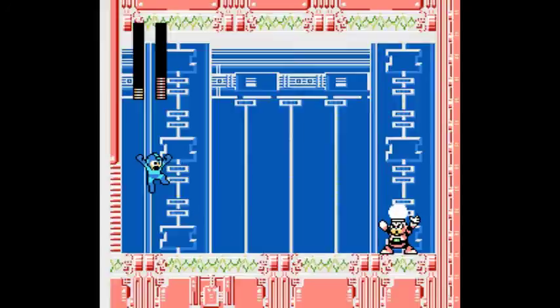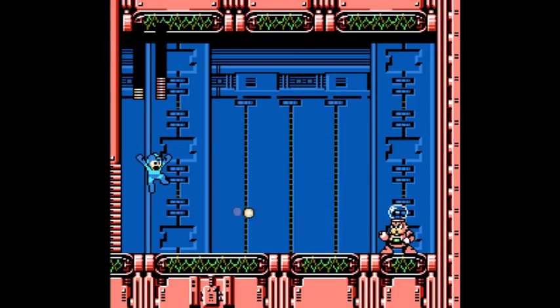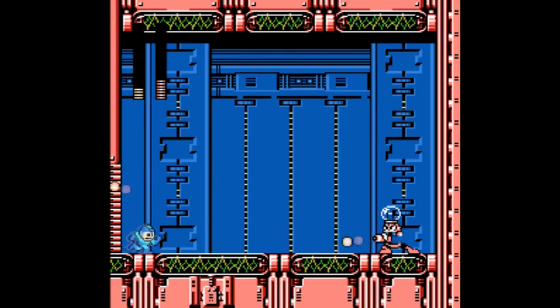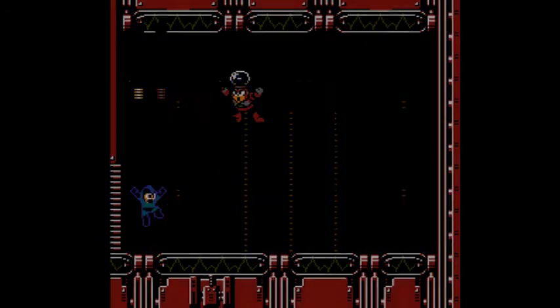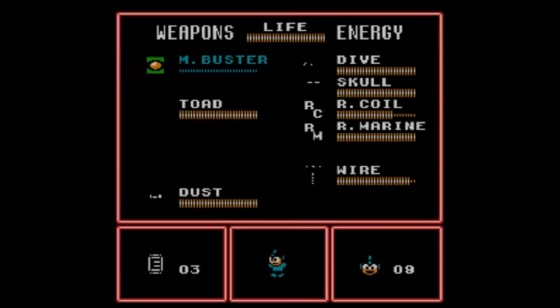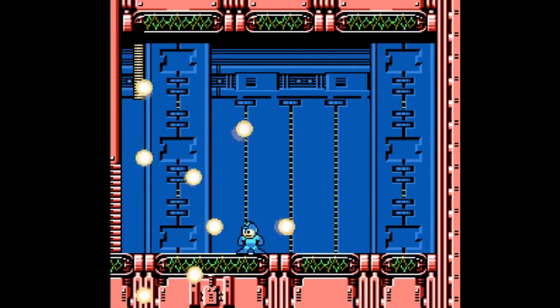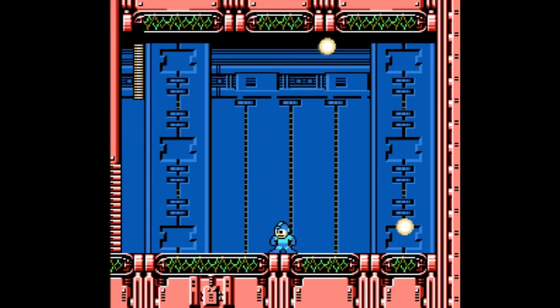He does so much damage I have to use an E-Tank. He was going to jump at me — he does so much contact damage. His buster does plenty of damage too. If you want a chance with him, I would get the E-Tank in this stage and use Rush Coil to get back, because he just does so much damage.